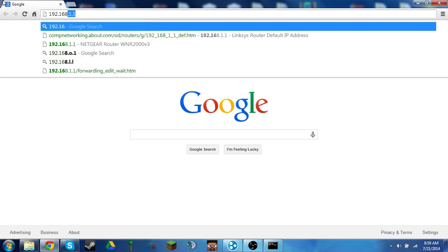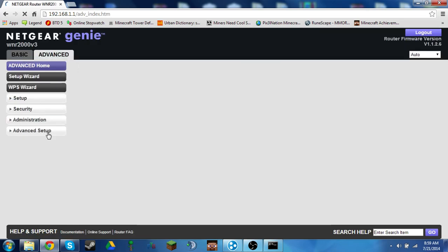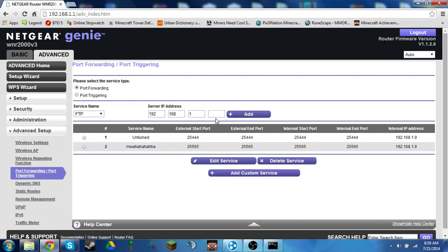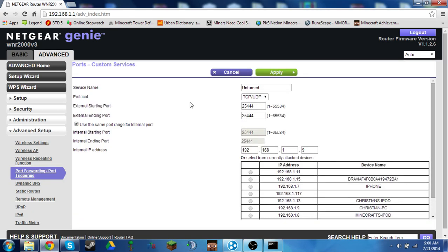My default gateway is 192.168.1.1. As you can see it shows all this info. If you're using Netgear, you'll go to Advanced — you probably want to go to Advanced anyways — and then go to port forwarding. For me I've already made one, but I'll show you what to press and what to do.